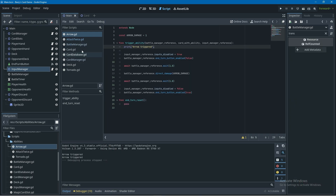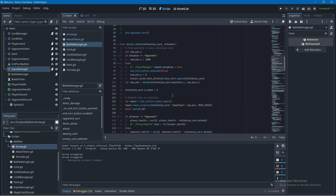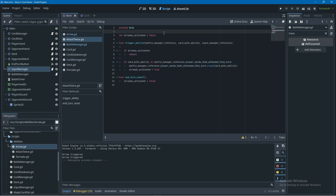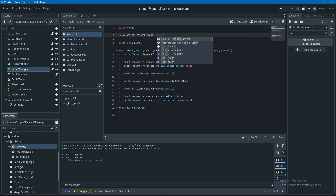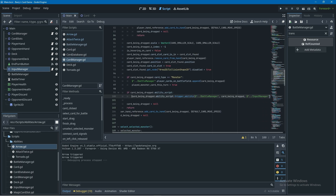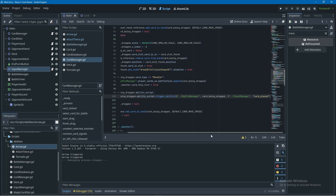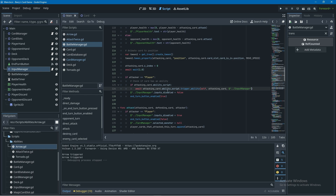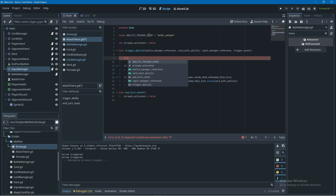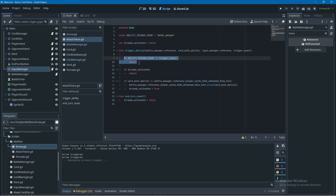In the battle manager we can see that if the attacking card has an ability script we trigger that ability, so we need something in the ability scripts to know when to trigger. In the attack twice script I'll add a constant called ability trigger event set to 'after attack'. In the arrow script I'll set it to 'card placed'. We'll add one more argument to the trigger ability function called trigger event. In the card manager's finish drag function we'll pass in 'card placed', and in the battle manager where we call trigger ability we'll pass in 'after attack'.